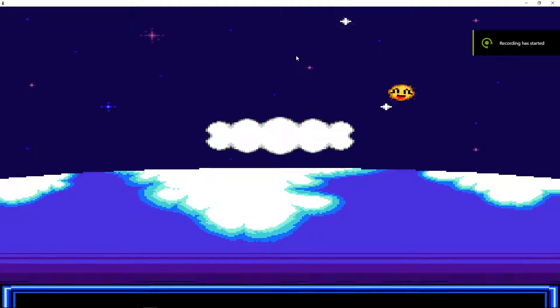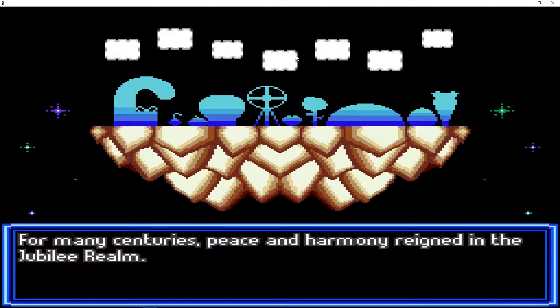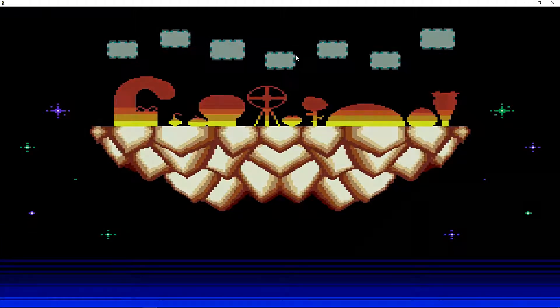Hello everyone and welcome back to Croset Gaming. Today we are going to take a look at Blink of the Bulb. This 16-bit platformer from White Sparkle Games allows you to explore holiday themed worlds of the Jubilee Realm. It is a free-to-play game that you can easily get off of Steam.